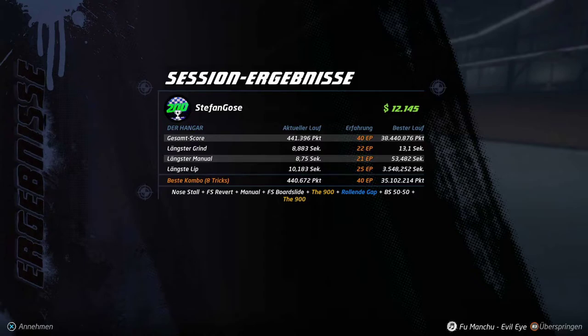Here's the math: if you quit immediately after the combo, you get about 3.2 experience points per second. But if you wait a full minute and get 40 experience points, that's only 2.5 experience points per second. So the fastest way to level up is to end the run immediately after hitting the 250k combo.